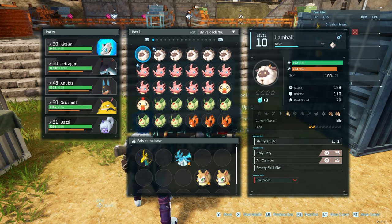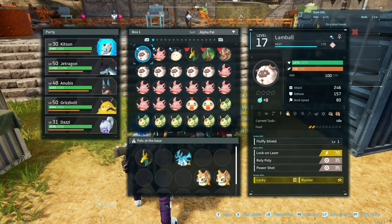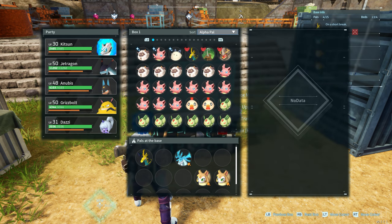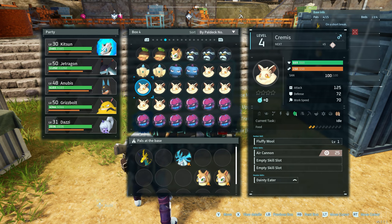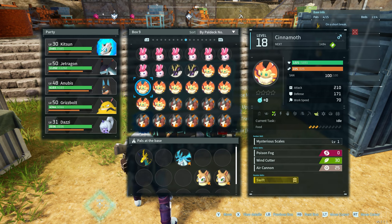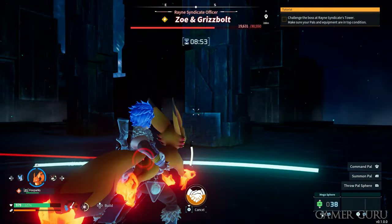On a similar note, you can actually organize your pal boxes by pal deck number, levels, elements, or anything like that by just clicking on the little button on the top right of the pal boxes. This makes it a lot easier because you're going to have a bunch of different copies — the way of farming in this game is repeatedly catching the same pal until you have about 10 of them — so organizing by pal deck number is really useful.